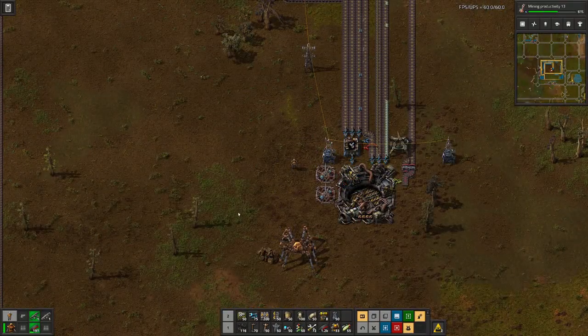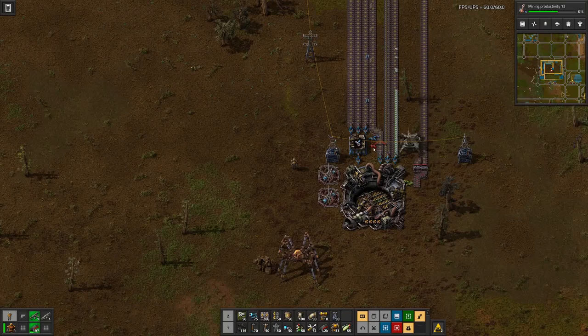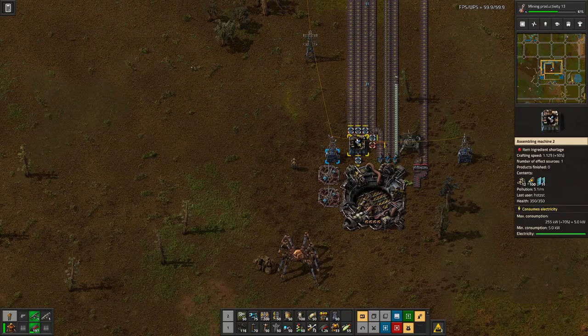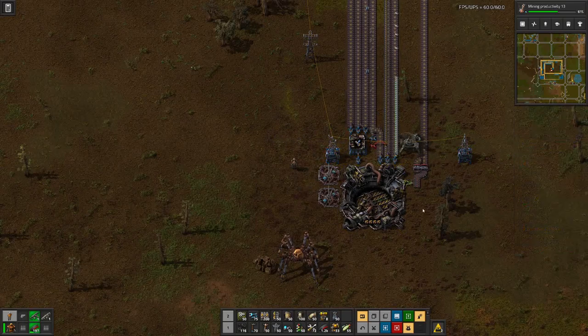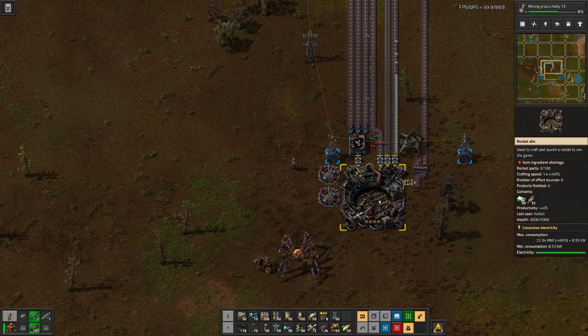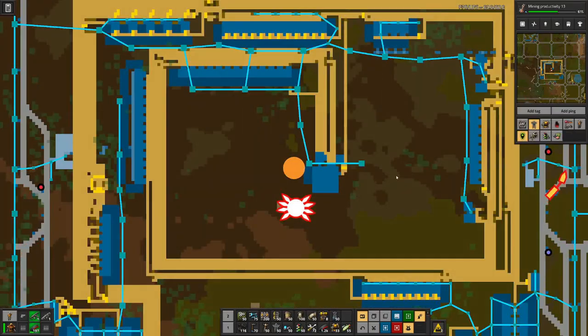Another rocket silo is up and we are starting to produce things. But of course certain aspects are snagged away for satellite production, so it will take a bit until we see the first rocket parts being created here.